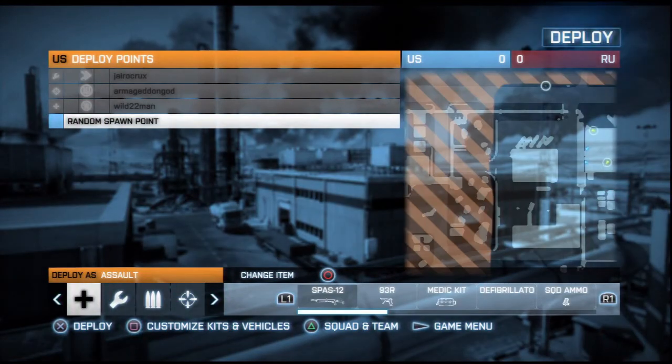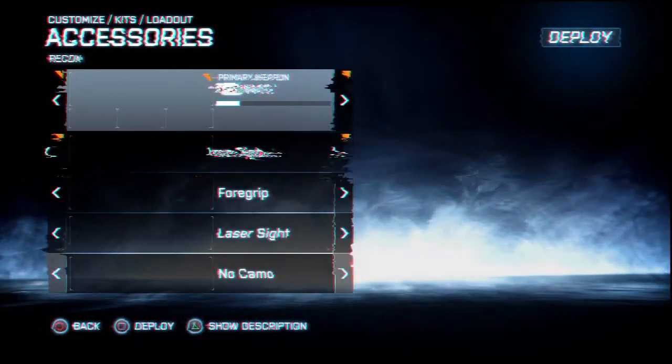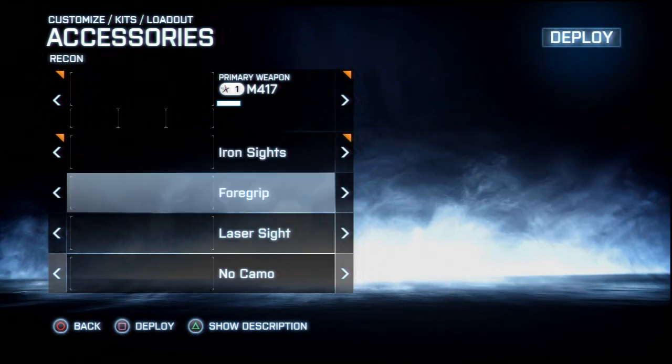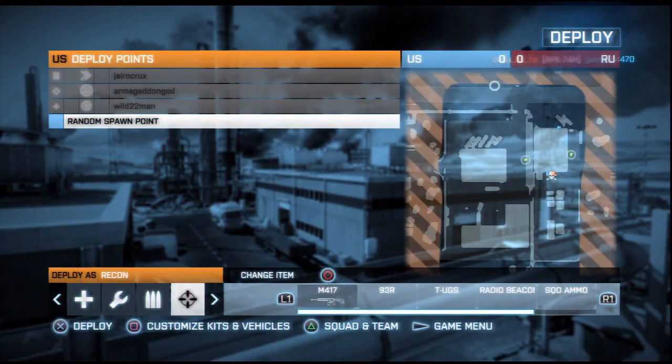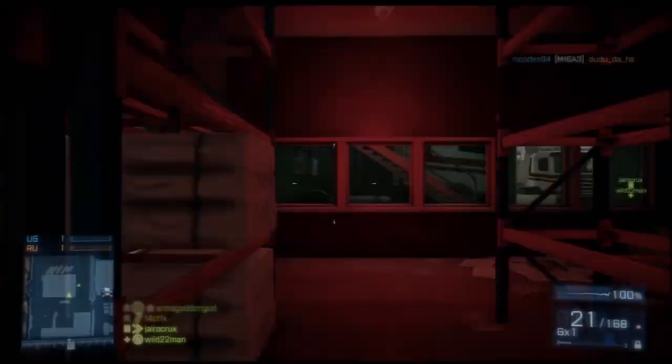In order to unlock it, you just need to get 10 tugs assists as well as 20 flag captures. I believe the fastest way to go ahead and do this is Conquest Domination since it's a much faster paced game, and you can of course do it in Conquest, but it's going to take a little bit more time depending on what map you're playing.